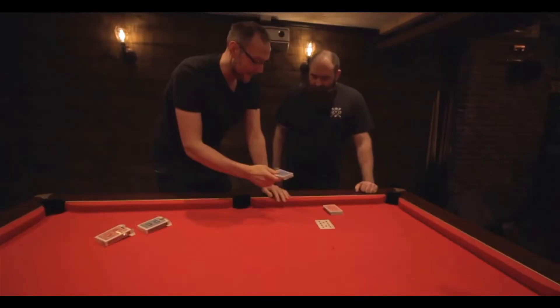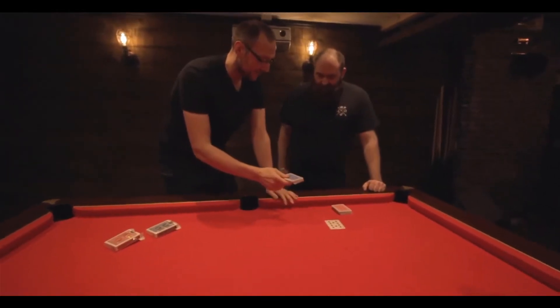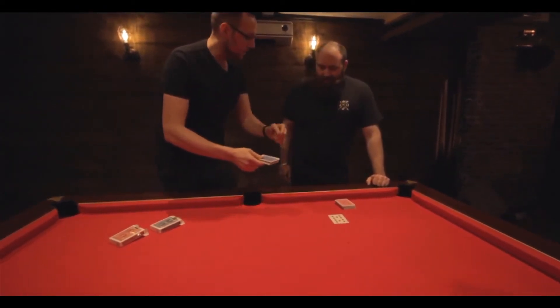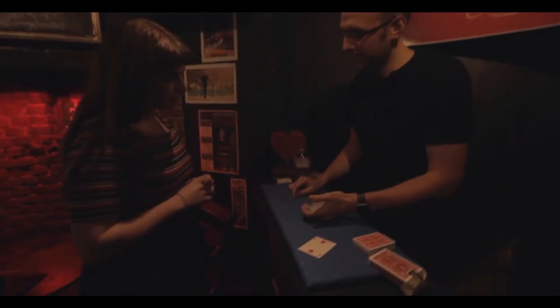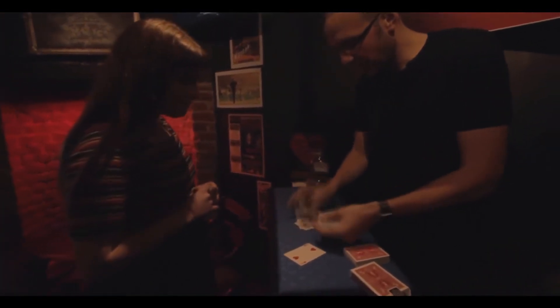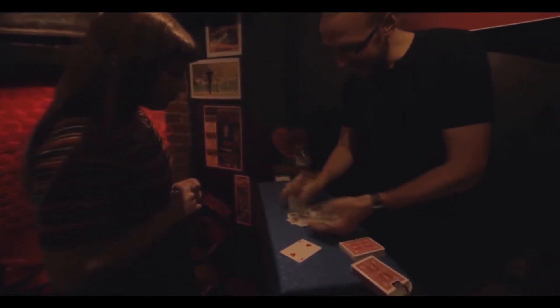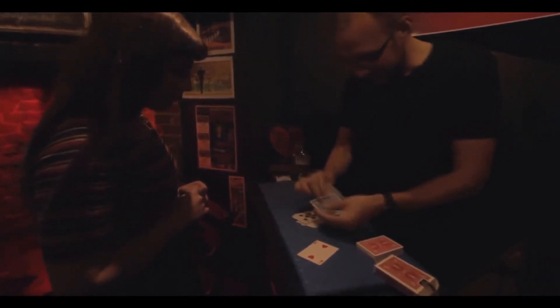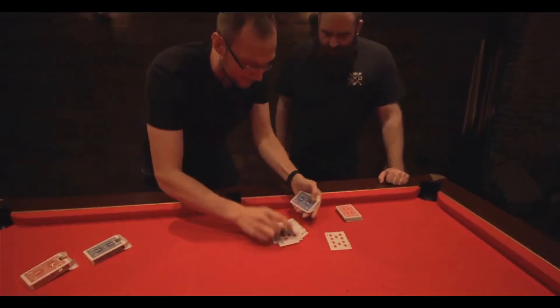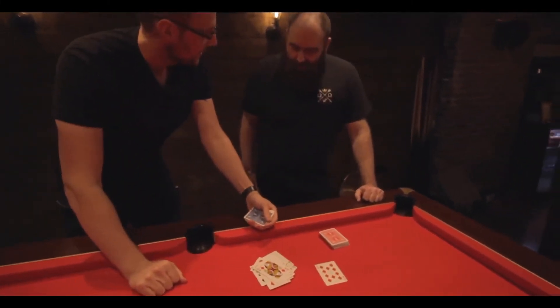And something I find interesting is how we know what the target card is. I'm going to go through these cards very quickly. I want you to remember the position your card falls at. I'm going to go quick because there's 52. Ready? Here we go. 1, 2, 3, 4, 5, 6, 7, 8, 9, 10, 11, 12, 13, 14, 15, 16, 17, 18, 19, 20, 21, 22, 23, 24, 25, 26. How are we doing? Not yet.